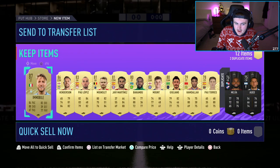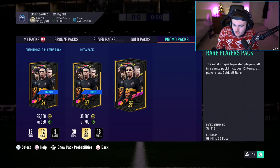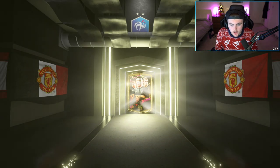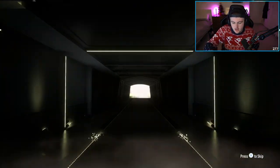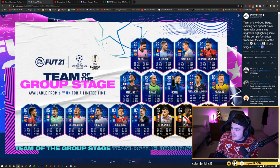Oh my word, there's a Hernandez and a Pepe — that's two walkouts in one pack. Things you love to see. Haaland, Alexander-Arnold — there's so many good players. Jota got a set of forward cards. That's huge. I'll show it on screen when we've opened these packs. That team in the group stage is insane.